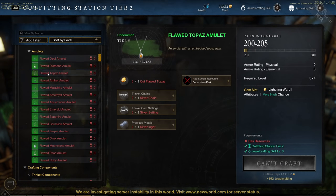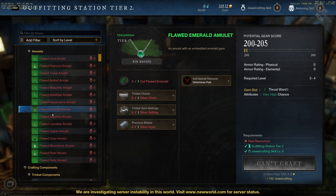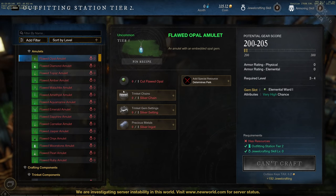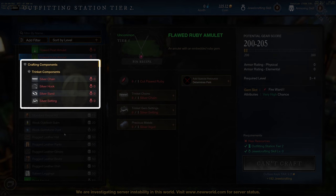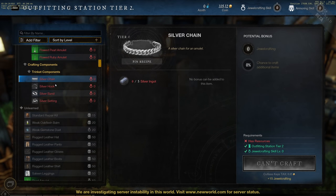You will see that every amulet uses the exact same crafting components. The only thing that changes between them is the gem they use. The other components are one chain, one gem setting, and one precious metal ingot. The chains and the gem settings are also made at the same station, under the crafting components section, and just require precious metal to be made. In our case, we will always be using silver.